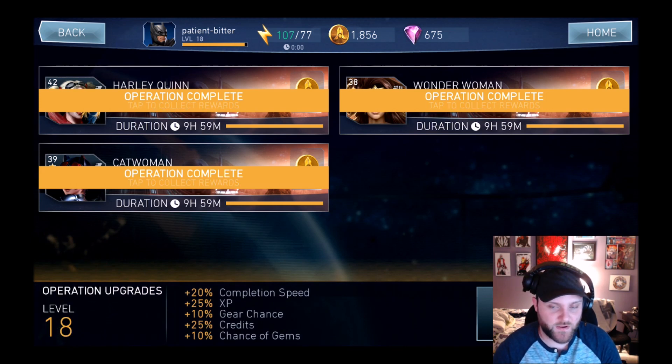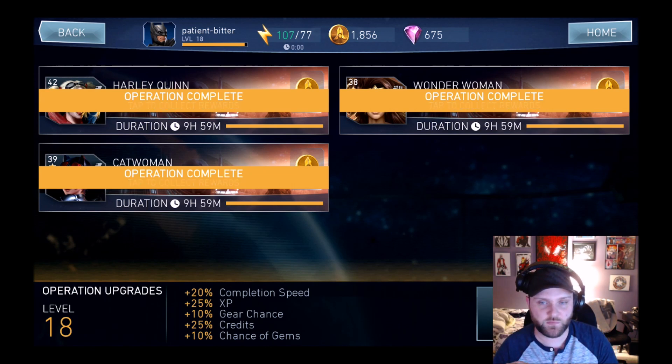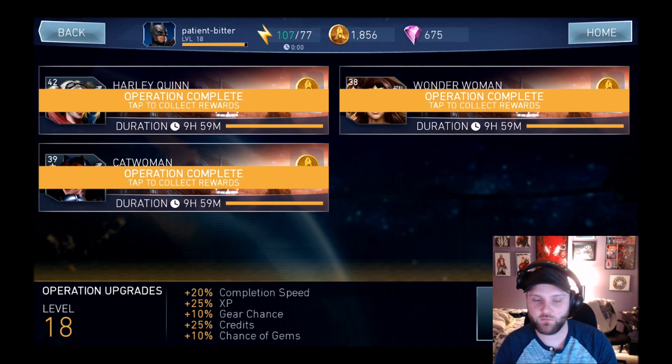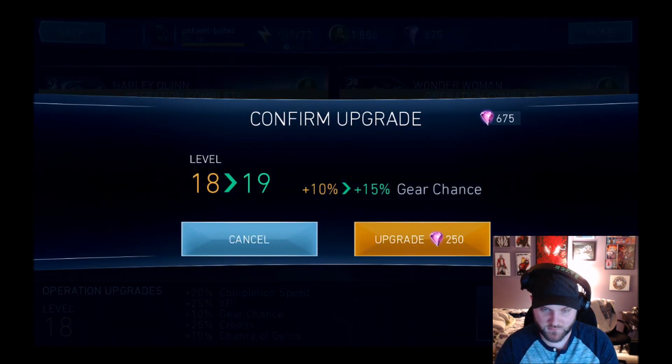They've put the operation upgrades at the bottom now, with slots on the left and right, and your level in the bottom left. Because I've got 675 gems, I'm going to go ahead and upgrade operations. It used to show you before you push upgrade what it was going to upgrade — right now it doesn't show me whether I'm going to get 5% on gear chance, gems, or credits. I'm guessing I have to push upgrade for it to show me.